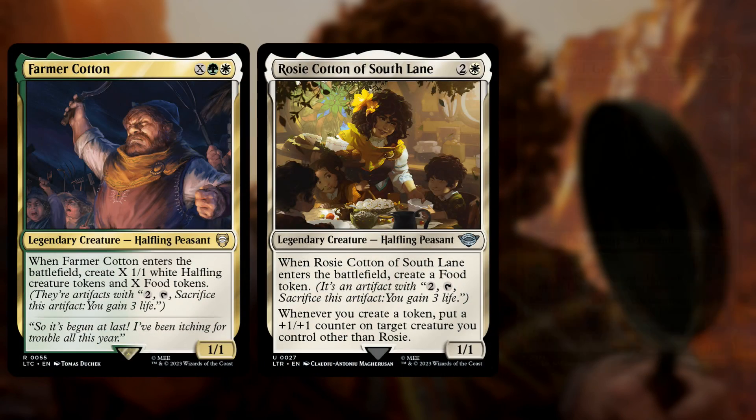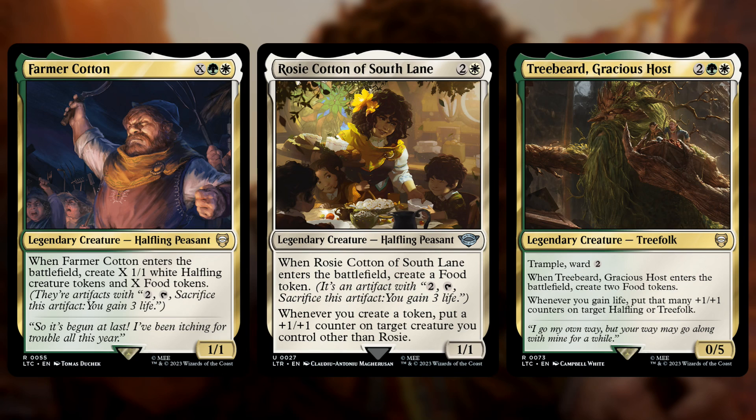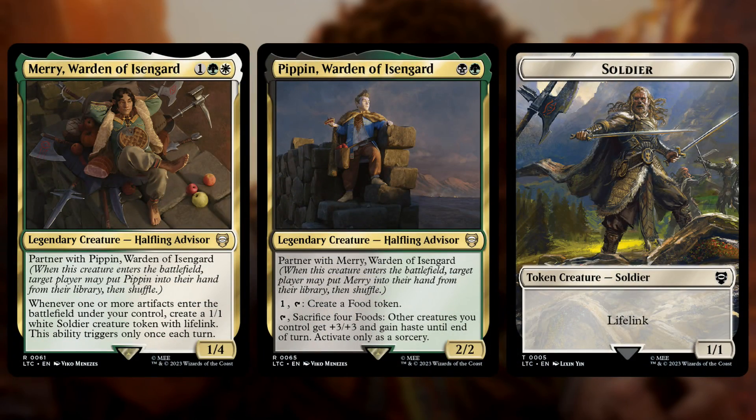This continues throughout the entire deck — there's lots of food token producers, tons of payoffs for making and sacrificing food, and some life gain payoffs as well. The deck also has multiple alternate commanders. You can have Merry and Pippin as your commanders instead of Sam and Frodo. Merry will make one-one tokens whenever you make food, once per turn, and Pippin can make food, then sacrifice food to pump your board. So this turns the deck into a go-wide strategy where you're using the food to feed an army.